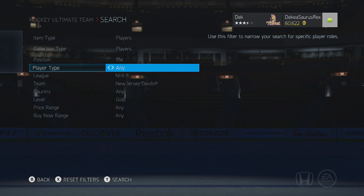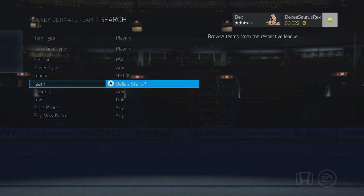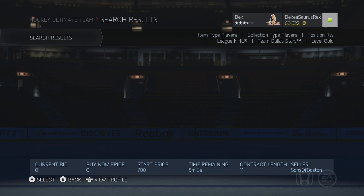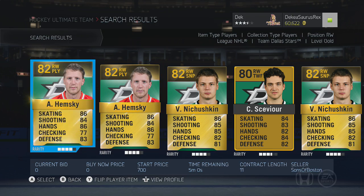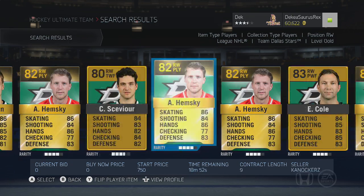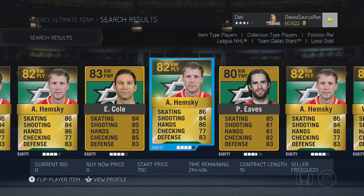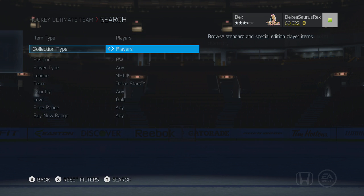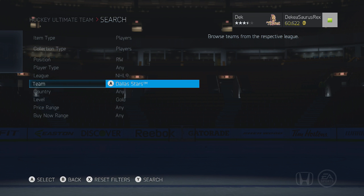Another player we have was on the Senators, but he's not on the Senators anymore — he's now on the Stars. He's not the highest overall, but Alex Hemsky you can probably get for 700 or 1,000 pucks. Very, very good player and very, very fast. I would also say a few other mentionable names are Forsberg and Zibanejad — both of them are very, very good for pretty cheap.